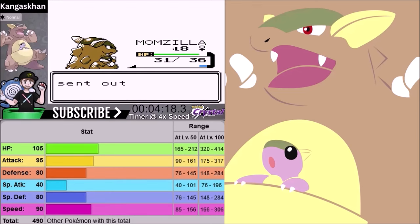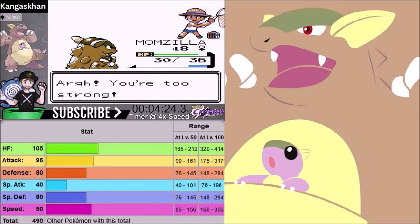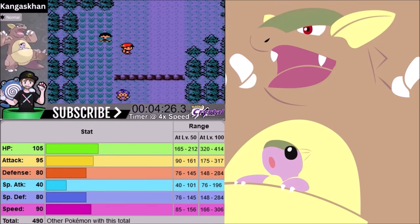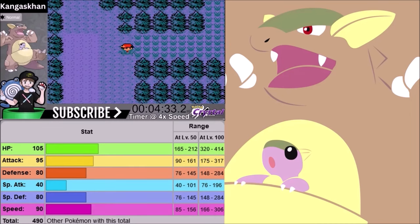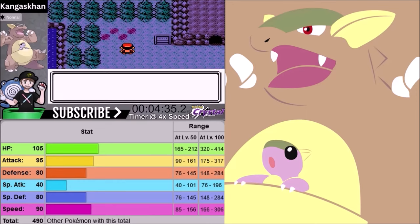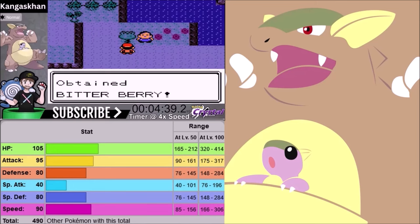Physical Attack is very good — all normal moves are physical, so that's going to work great. We also get really good access to some other moves in the game. We do have a decent level-up move pool, which you're going to see in a little bit.